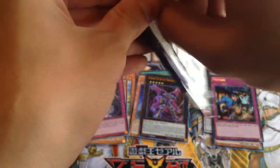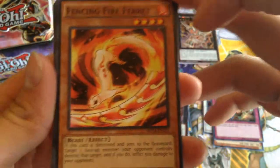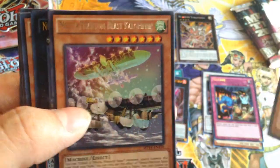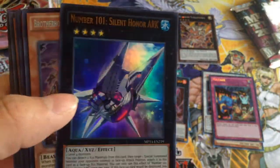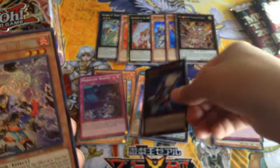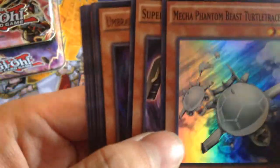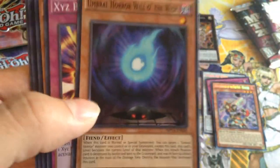Mega Pack first pack. Fencing Fire Ferret, Brotherhood of the Fire Fist — Wolf, Static Boom Turtle, Lion Drain, Makeup Phantom Beast, Number 101 Nova Sign-On Arc — nice, that's a good Ultra Rare. And then we got Brotherhood of the Fire Fist — Rooster, another sought after card when Judgment of the Light came out, and Turtle Racer. That's a bad item in the tin.